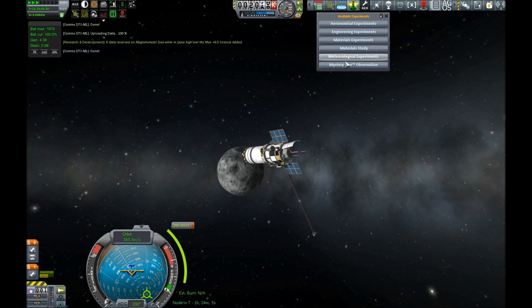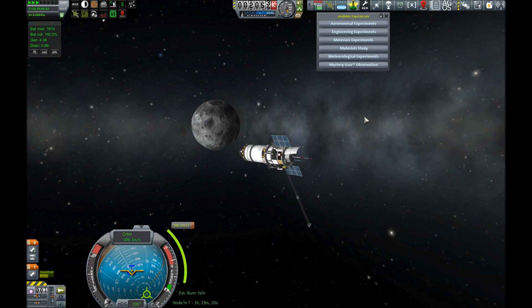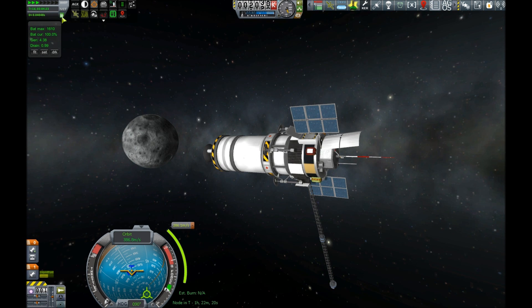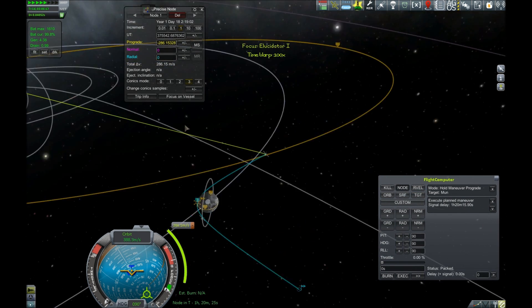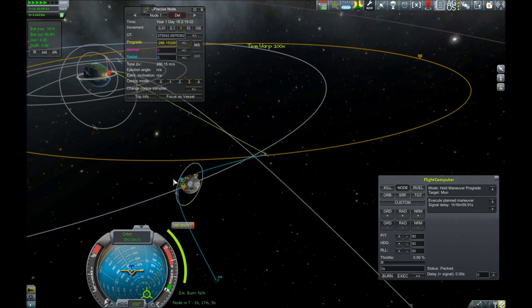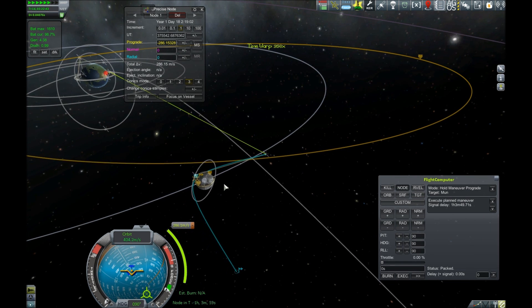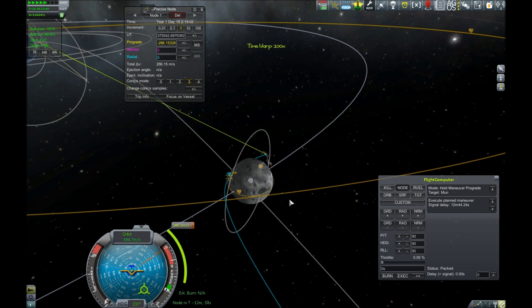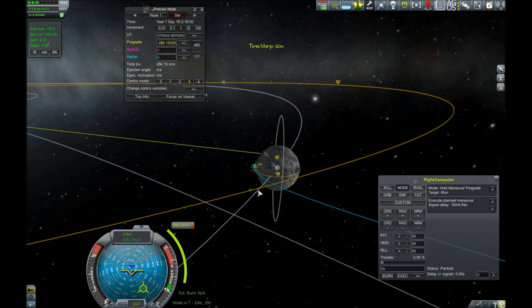We're going to save the rest of these experiments because they all require a reset to take more science, and we can't afford to reset since we have no scientists. So we'll go for maximum science while on the surface of the moon. We already have our maneuver node planned and ready to execute. I'm pretty sure I could do this manually since the maneuver node would be facing Kerbin, but I didn't want to take any chances.